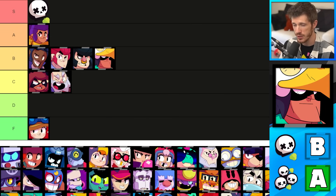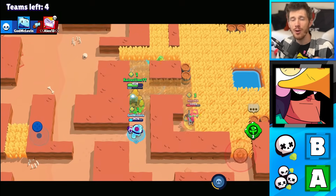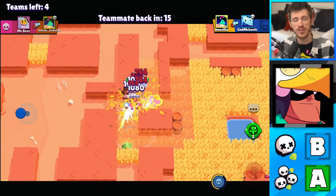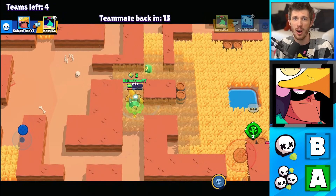Next is Bo, who's going in the B tier for Solo Showdown and A tier for Duos. Bo's stats are good enough for him to hold his own all by himself, but he's better in Duos because both his star powers and his super totem are more useful with teammates.